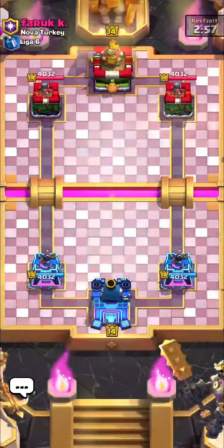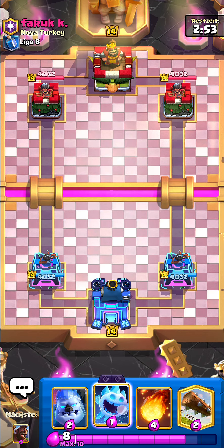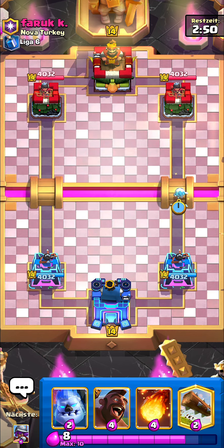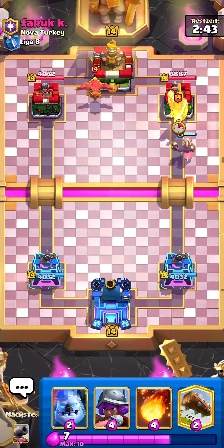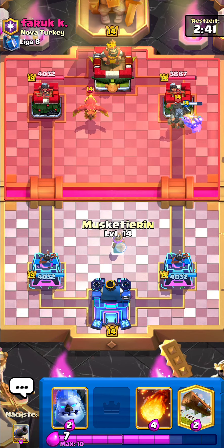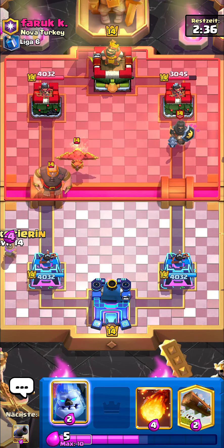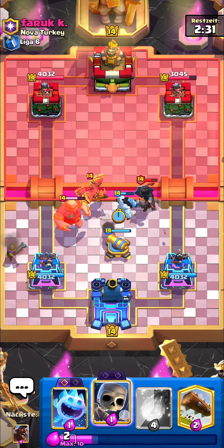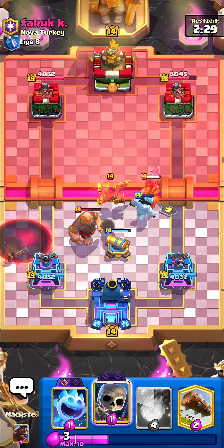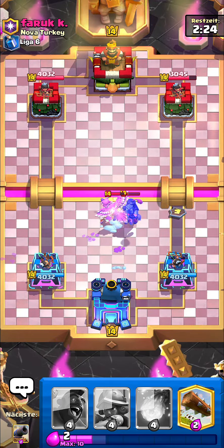What's going on guys, Professor here back again with another video. In this video I'm going to be playing with this 2.6 hog deck. Hog is now back in the meta — hog EQ and also 2.6 — because the Dagger Duchess got insanely big nerfs and she's basically completely out of the meta now. Princess Tower is the best tower right now and because of that hog is back in the meta.